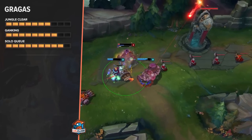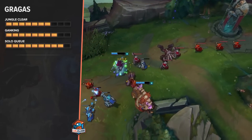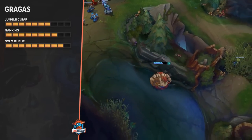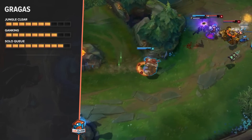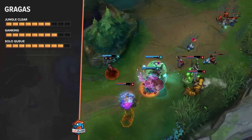You will hit them with body slam almost every single time and then follow up with a slow from your barrel roll, which makes it really hard to avoid the ganks. And if you've ganked once and burned flash but didn't kill them, the second you hit level 6 you can just gank again with body slam into ultimate and there's no way to escape. So I give him 8 out of 10 in ganking.